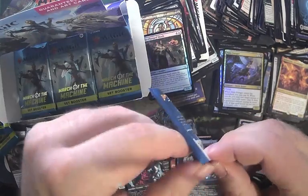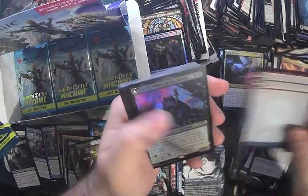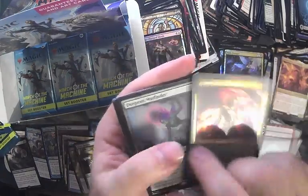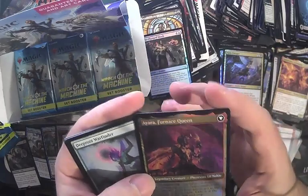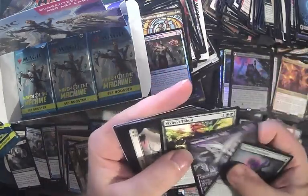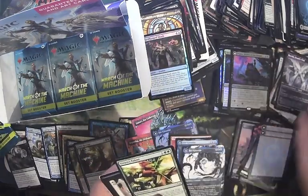Six packs left — let's finish strong, keep our endurance up. Foil Ayara, Widow of the Realm. Arara, Furnace Queen — not the coolest rare. Hirobi, Vivian's Talent. Four rares and none of them are worth anything. Hell yeah, brother.